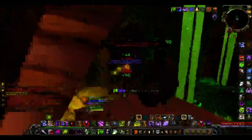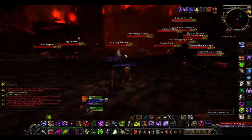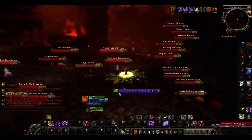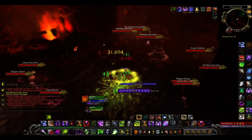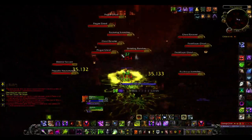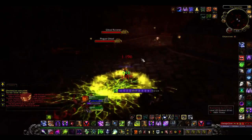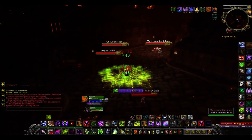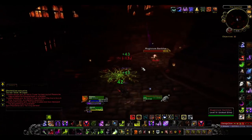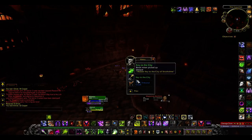You take down these three — I call them towers, they're more or less plague towers or something like that. I don't know the official name; if you watch this video and you do know, please comment below. Here's the boss — Magistrate Barthilas. He's the one that would drop the key to this back entrance, the service entrance. There it is — Key to the City.